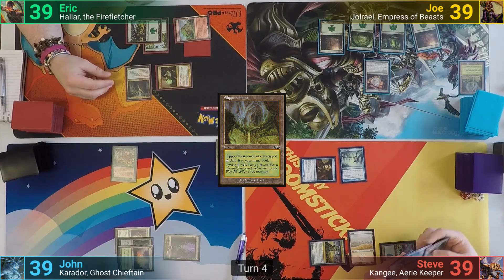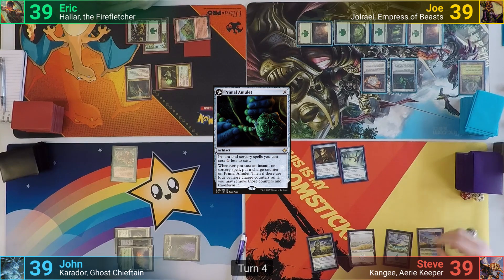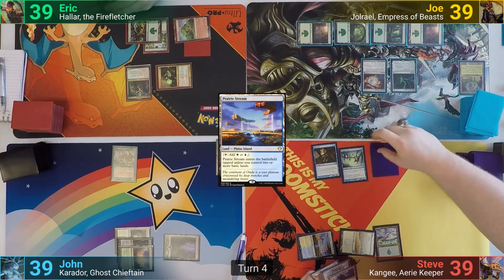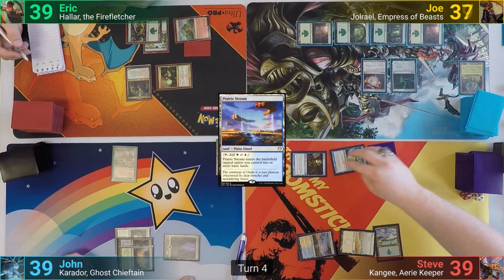Joe plays a Forest and taps four mana for Primal Amulet, passing to Steve. Steve draws, plays a Prairie Stream which comes in untapped because he has the basics for it, then morphs a card in and goes to combat, hitting Joe with his birds, and passes to John.